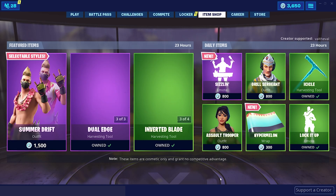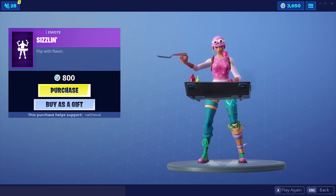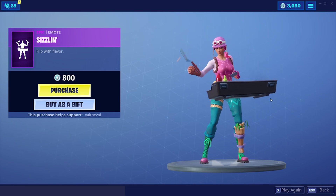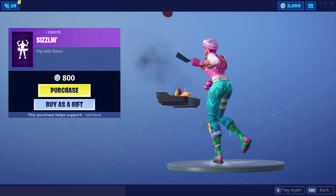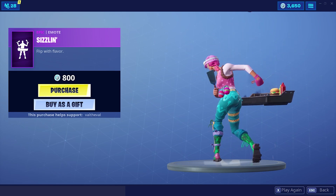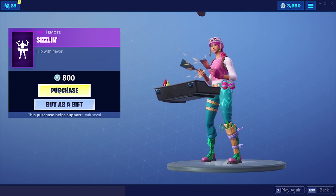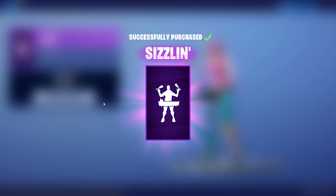Alright guys, we got a new emote in the item shop today. Sizzlin'. 800 V-Bucks. That's awesome. You can actually see the burgers being flipped. That's super dope. Let's go ahead and cop that. Flip with flavor. The Sizzlin'.